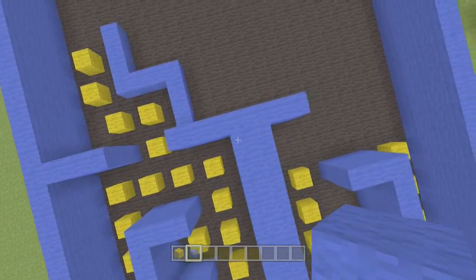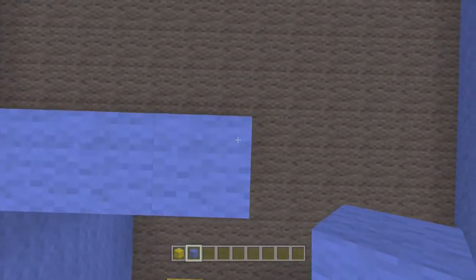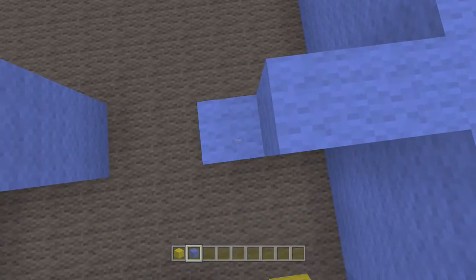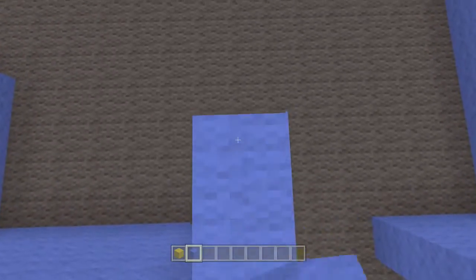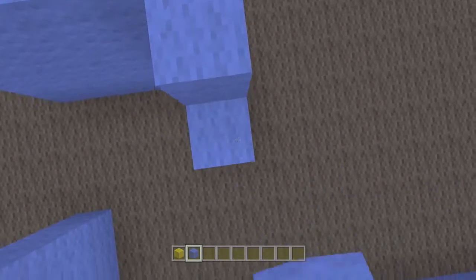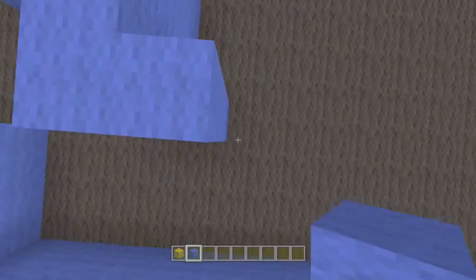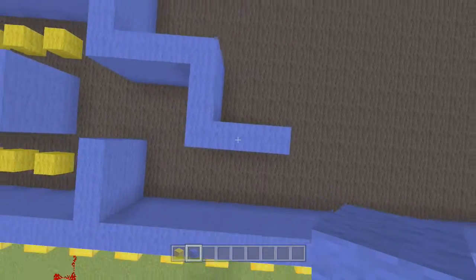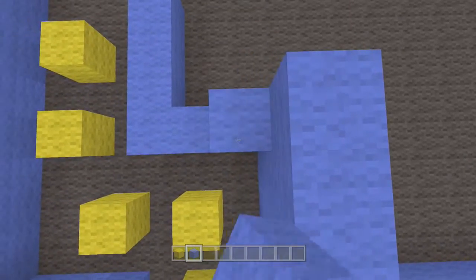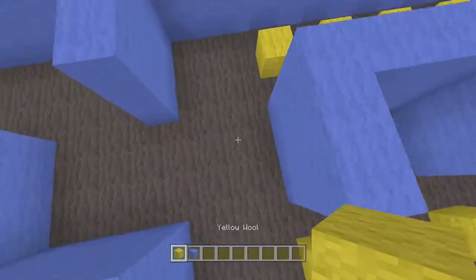And that goes three blocks out - one, two, three - and then up. And then like this. Perfect. And then up by four, across by four, and then up by four. There we go, perfect. Now it's all symmetrical. Now we just gotta build this same height. And now we can place all the little yellow dots all over.